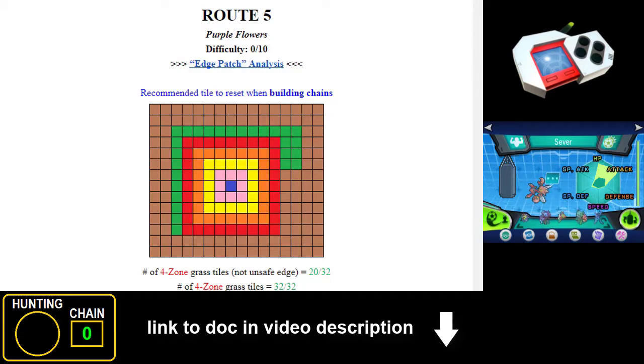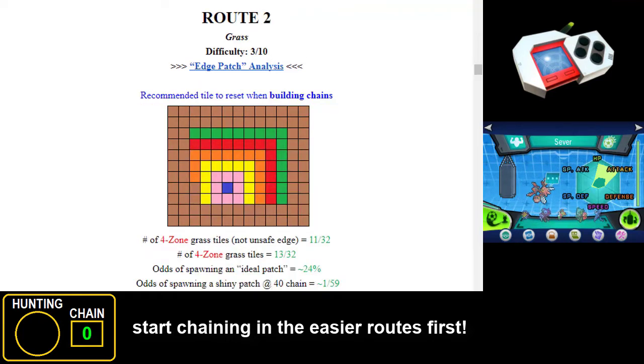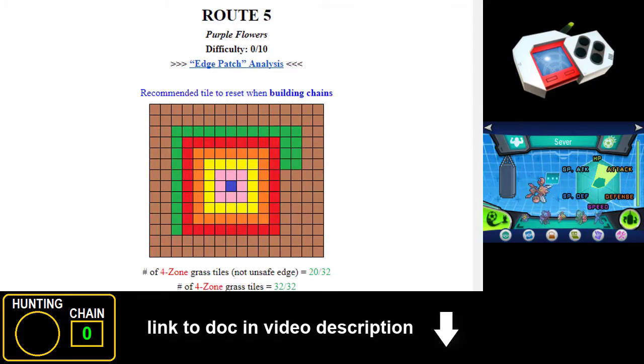The route analysis document lists all radar-able routes in X and Y in difficulty order. Routes 5 and 7 are universally regarded as the beginner routes, as they both have a very large field of grass. When you have a large field of grass to work with, chains generally build much easier and faster, so it won't be such a big deal if you break a few chains. I highly recommend starting in the easier routes first and slowly working your way up. For this tutorial, I'm going to be chaining at Route 5.